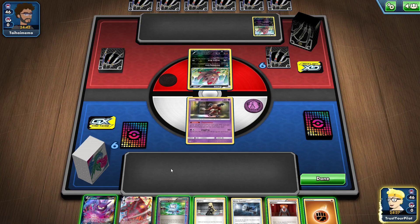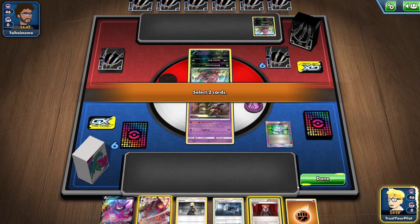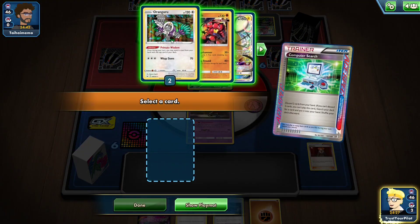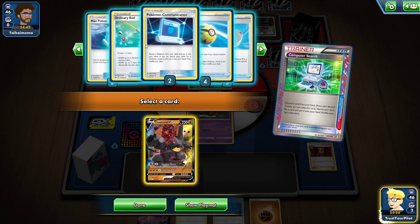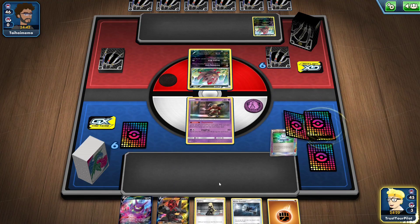If I Comp Search for the Colossal and the Lysandre, I can do a whole bunch of things. Don't screw me over and tell me all my Colossal VMAXes are prized. There's Colossal V — my dudes aren't prized. I play Ordinary Rod. This is great.